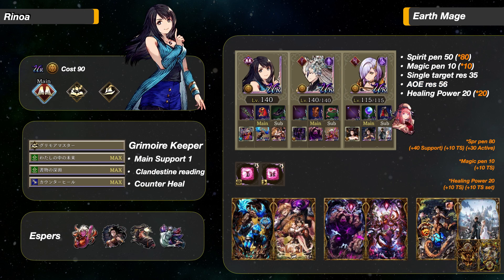The second team is the Earth Magic team with Dialdo and Killfei — this is a surprisingly powerful team. This time Rinoa has Clandestine Reading instead of her 20 Healing Power Support. The Vision cards are mostly the same, except the FF15 card is here as a sub mainly for the 10 Magic Attack Resistance. You can put in regular Ramu for more Magic or regular Golem for more HP, Earth, and Lightning Resistance. In this setup, Rinoa starts with 50 Spirit Penetration and it can reach 80 for 3 turns after her LB. Her Magic Penetration is still very low at only 10. AoE Resistance is at 56 and Healing Power is at 20. This team could surprise your opponents.